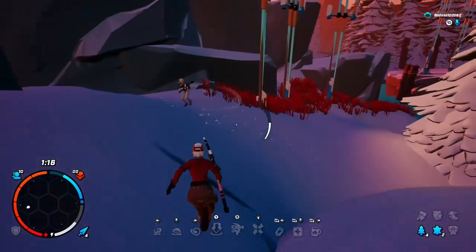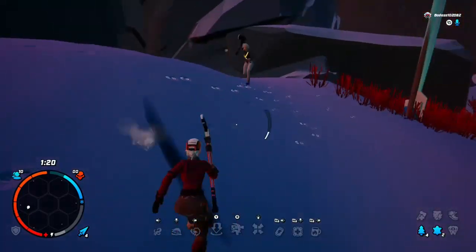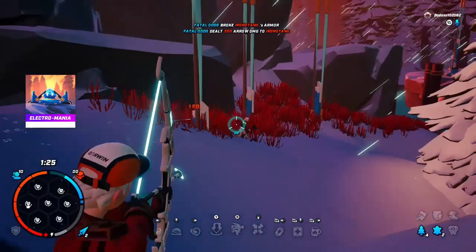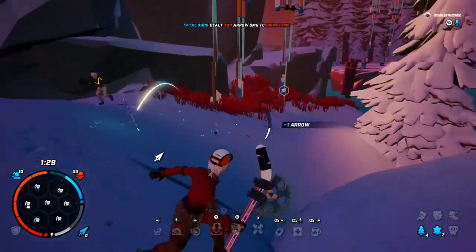When you're reading someone and they're doing basic movements — moving left or right — you can usually lead a shot. I hit him once here, lead my shot a little to the right, lead it again if he's going to walk that way, and shoot. It's all kind of a guessing game and always about reading your opponent.